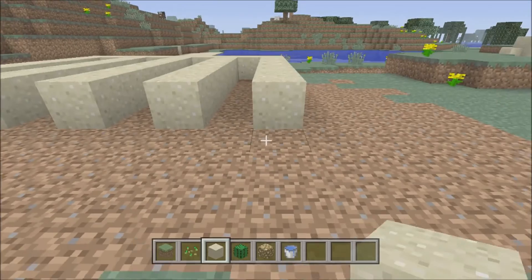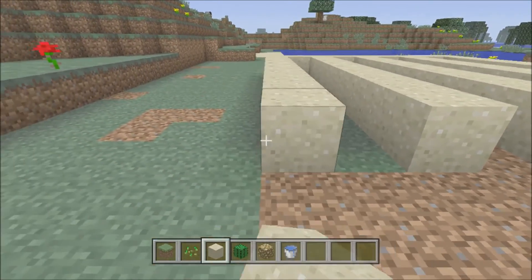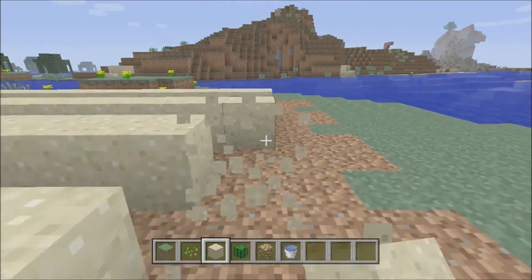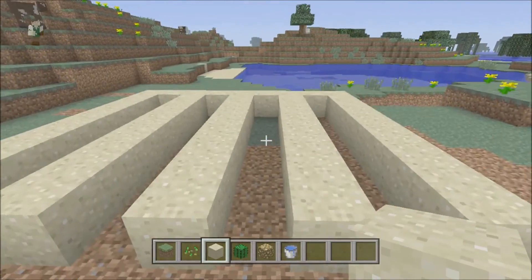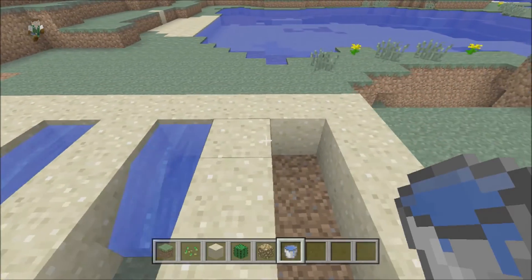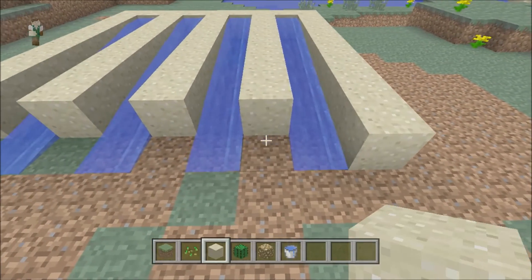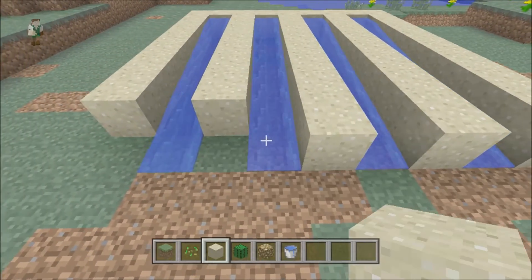I do a few rows and then stuff up a few times. I wasn't sure how far to put the ends but it works out pretty perfect. Next you just want to put water in each of the rows so that when the cactus falls off it's going to go on the water, travel down, and that's where you can pick it up.